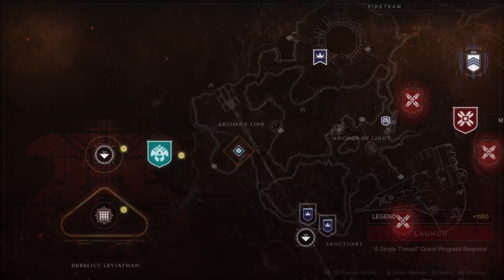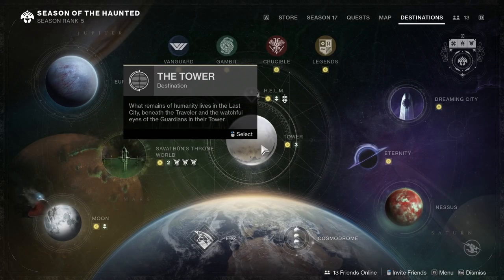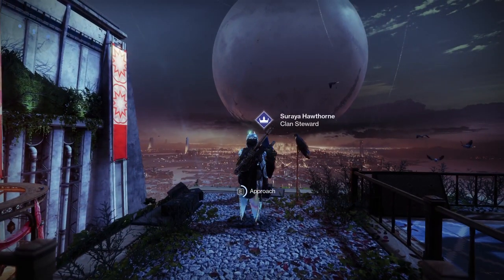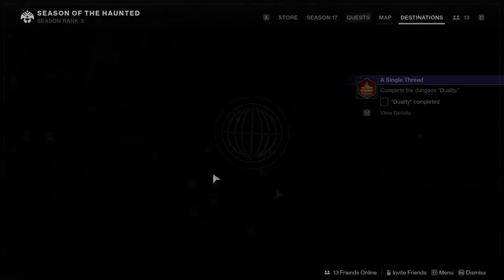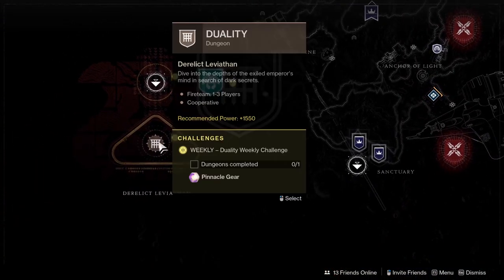If you're trying to launch the new Duality dungeon but still need the required quest, A Single Thread, you'll need to go to Hawthorne in the Tower to pick it up. Following this, you'll be able to access the dungeon.